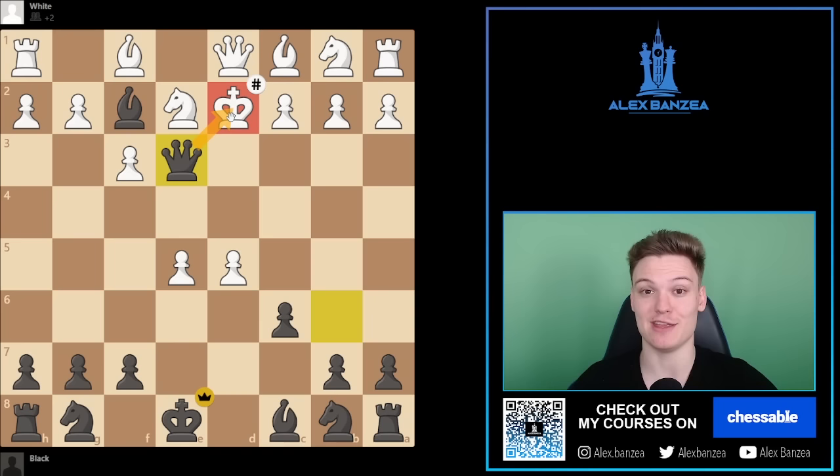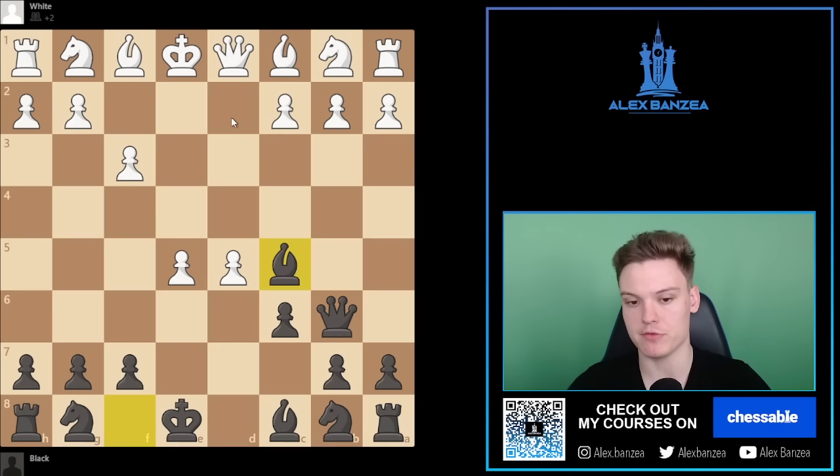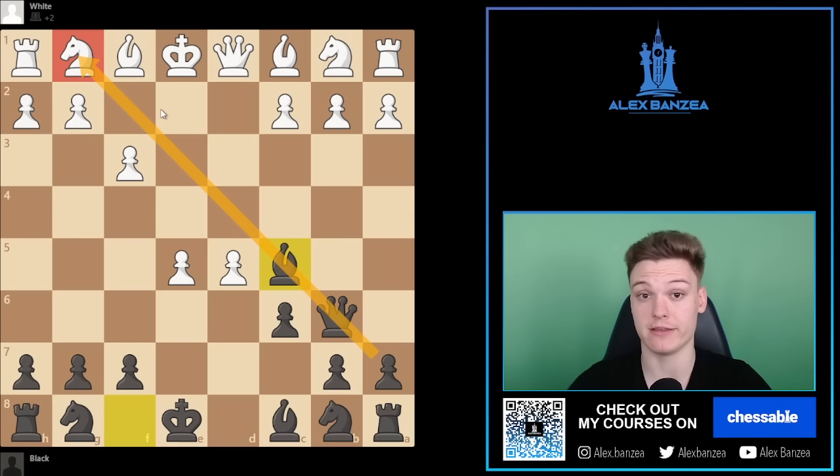This is the main trap you want to take away from this video. This is happening very frequently anywhere between 500 and even 1800 in rapid. I had a student rated around 1700 in rapid who got this position in the very first game he played. So definitely big odds for you to get into this position. The key setup to remember: go for E5, give away the pawn, then Queen B6 followed by Bishop C5, putting pressure on the weakened diagonal.